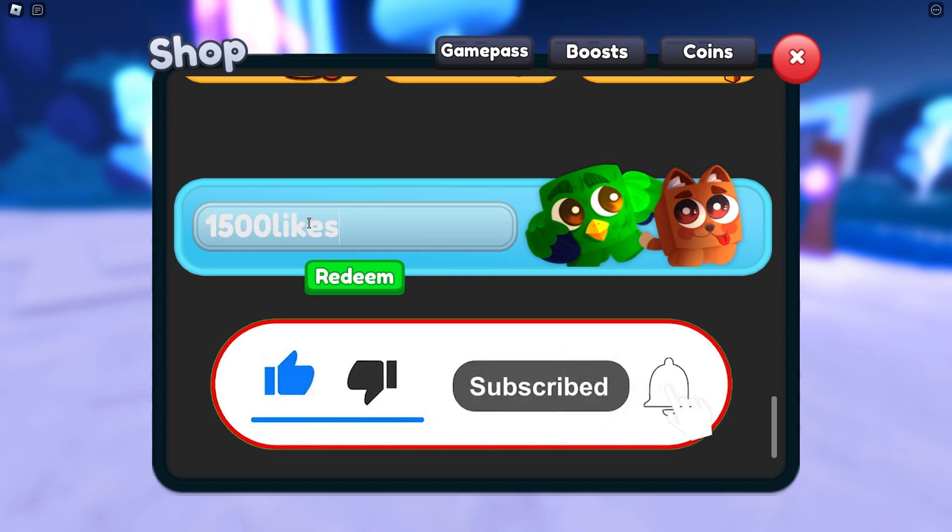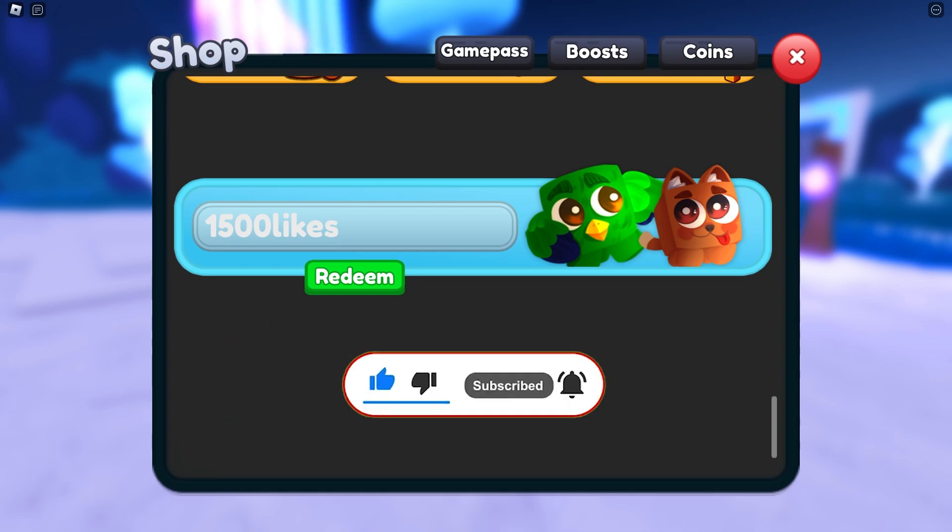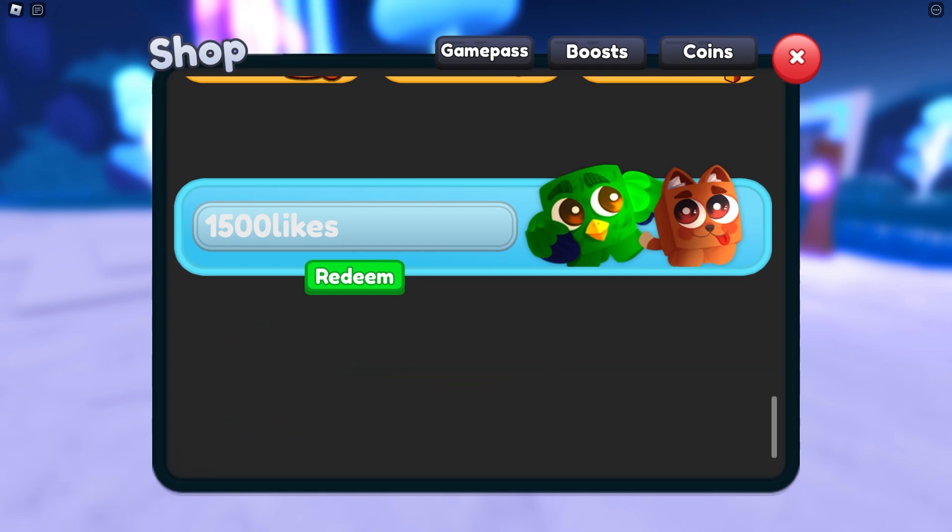Let's start with our first code, which is the 1500 likes code, which gives you a double damage boost and triple coin boost — which is absolutely amazing if you need some boost. But we have even better codes than this, which is awesome. That's why you can share this video with a friend.